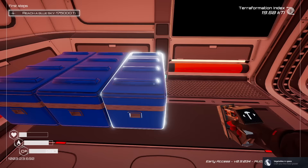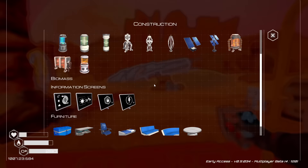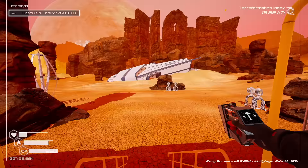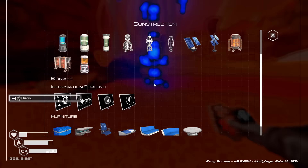There's our food grower - we can put a bag of seeds in there and start growing our own food. We need more power, but we can get a few of those crafted, load them up with seeds, and we won't have to worry about food anymore.